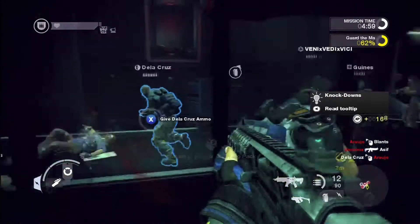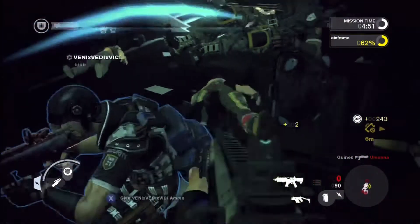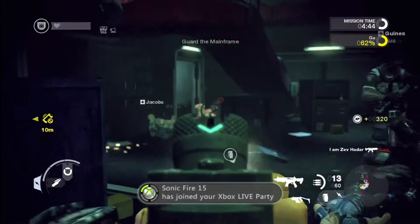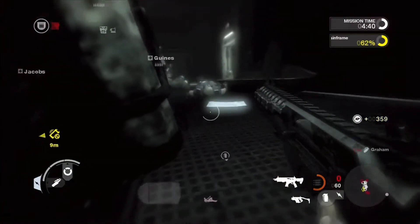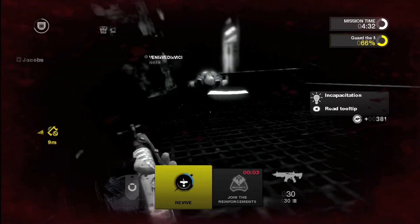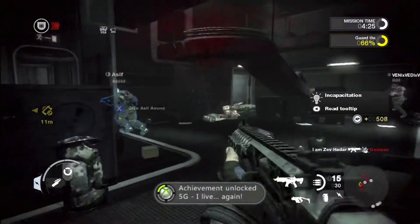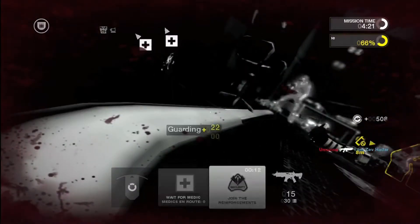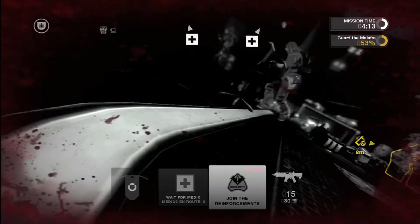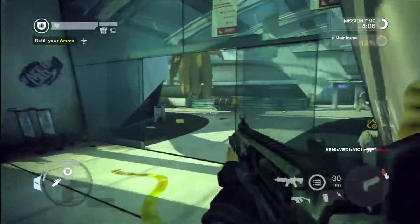I didn't fool around with any of the weapons beforehand since I hadn't earned attachments or upgrades yet. The recoil on the guns is insane to me — I'm not a big fan of it at all. It could be the difference between life and death. What I found really weird is that the SMG has almost no recoil while the assault rifle has massive recoil. I understand that's how it is in real life, but the difference here is just extreme — like carrying an LMG versus an SMG.